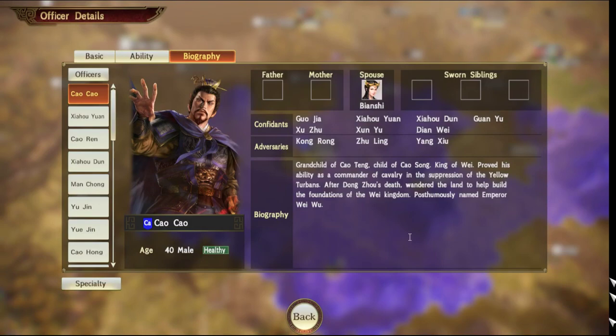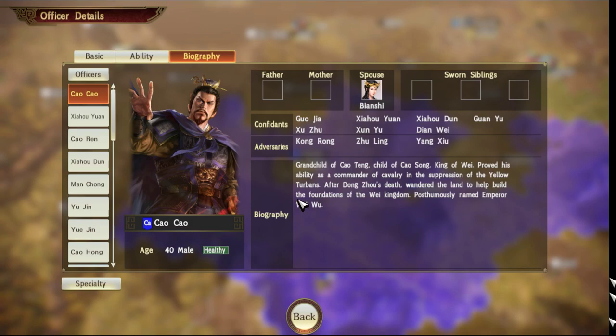Unique to Romance of the Three Kingdoms 14 compared to other games in the series is the confidant system. Each officer has a number of officers that they are confidants for. Sometimes that is mutual; sometimes the link is only one way. Regardless, if one officer leads a unit within the two-tile proximity of another unit led by an officer that is either a confidant of theirs or an officer that they are a confidant for, a link is formed, represented by a yellow line between the two units. Both units get a stat buff and a chance to carry out chain tactics together where multiple tactics are applied and there is a damage multiplier effect. There is no limit to the number of confidants a unit can have other than the two-tile proximity. By opening the biography page of an officer, you can see what confidants an officer has that would be linked to their unit if they were deployed.